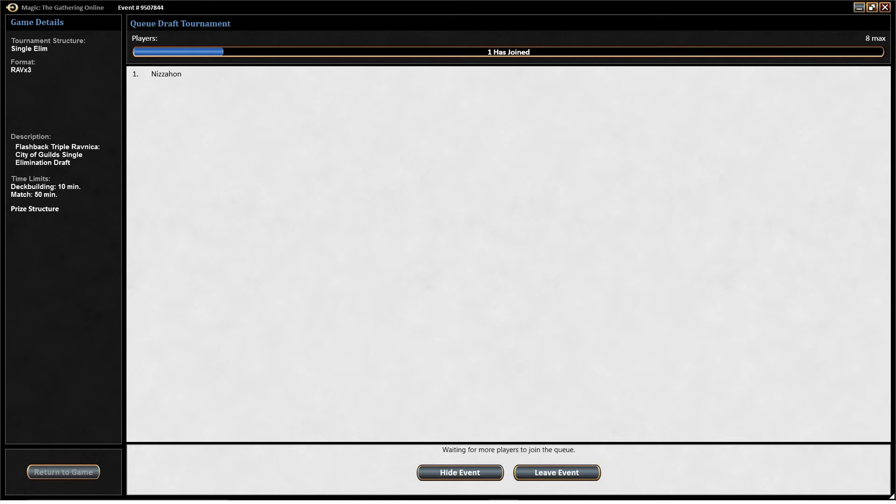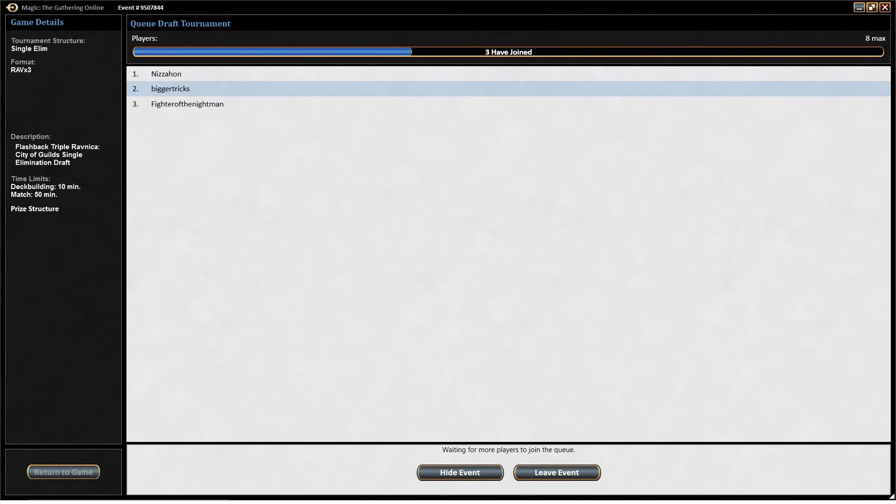This week I'm doing a Triple Ravnica flashback draft. Triple Ravnica is considered one of the best — any Ravnica draft, as long as one pack involves Ravnica, the first set. Block drafts and two packs of Ravnica and one pack of Dissension — I don't remember the order, but they're all really good formats. They're really interesting drafts because there's only like three or four color pair combinations you really want to be drafting, which is an interesting thing.